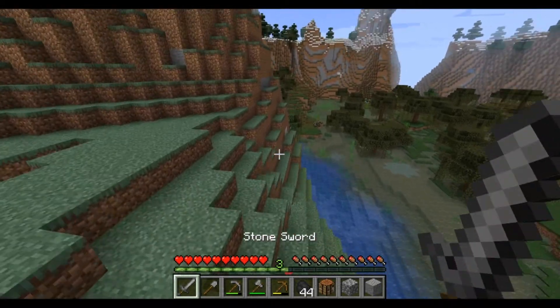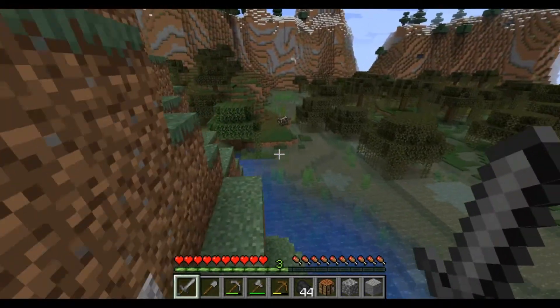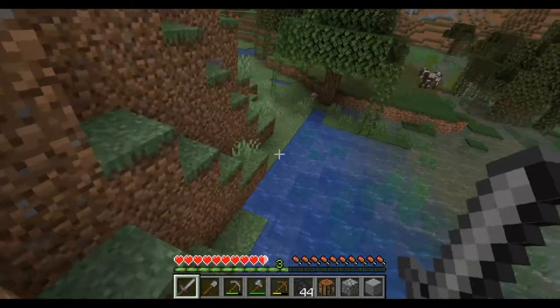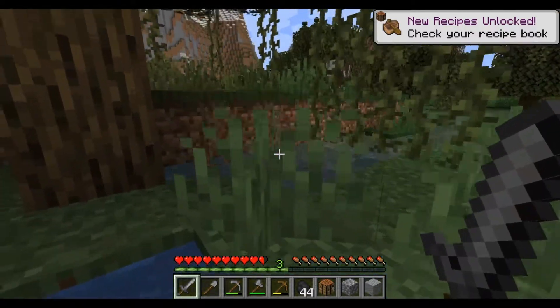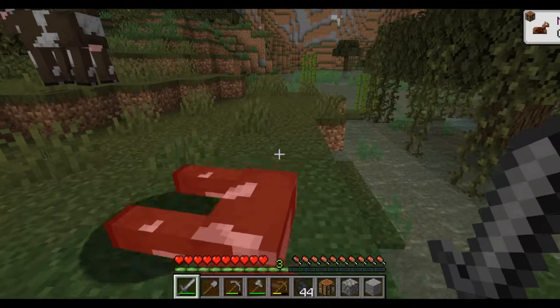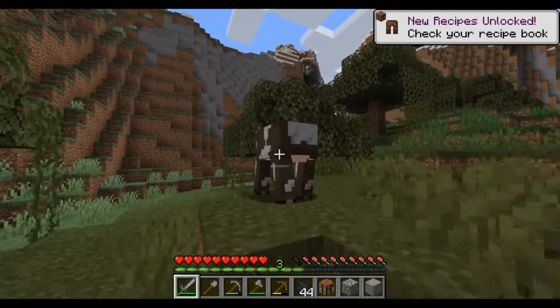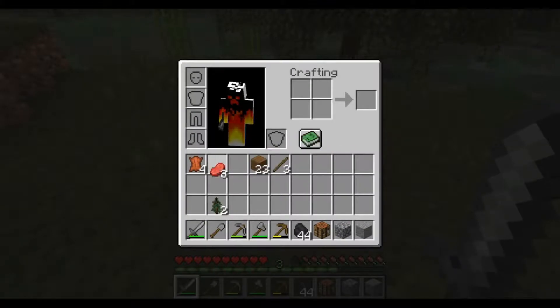Some cows there - we can get some leather and some food. We can build a boat now, because we had to swim and know how the water works. Should be good.